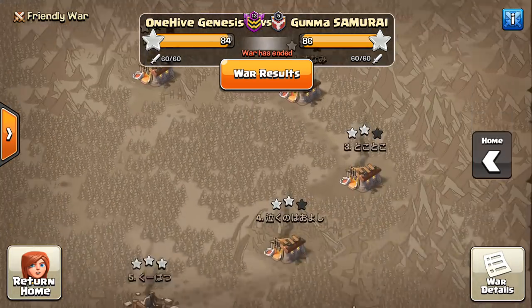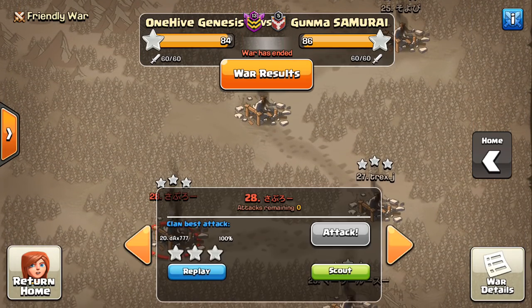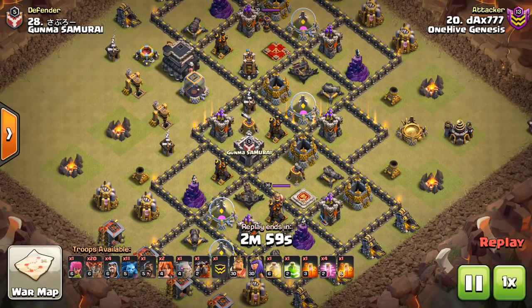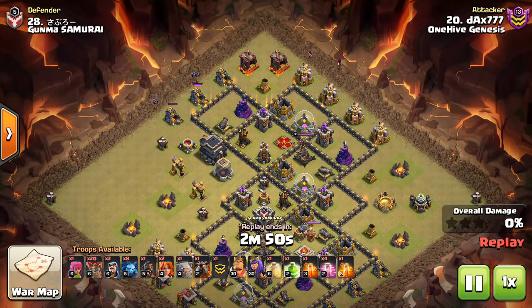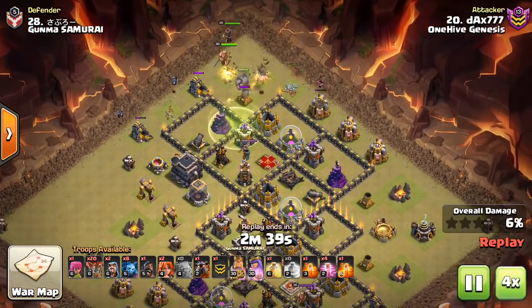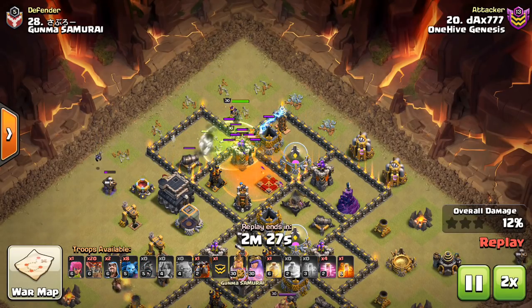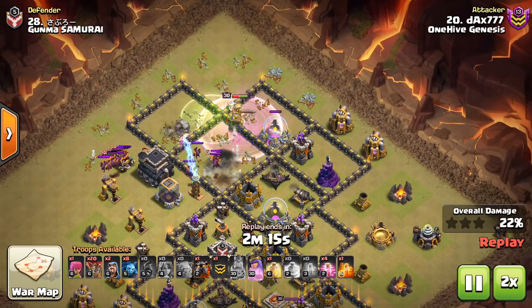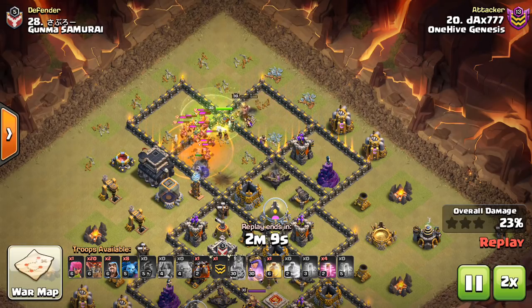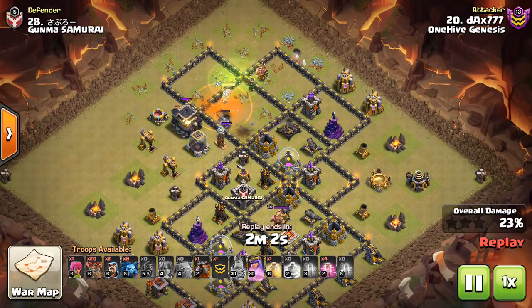Moving on to one of our attacks — we'll take a look at some Town Hall 9s now. Two TH9 attacks so you can see both TH10 and TH9 examples. This is Dax and again a Laloon — also a Valk Laloon. Going to fast-forward through the kill squad part. Golem goes down, Heroes, a few Valks and the Jump Spell of course. Not using the Rage, just gonna let the Queen sit back, poison those CC minions with the Hog, then we'll slow down to 1x speed as we approach the Laloon.